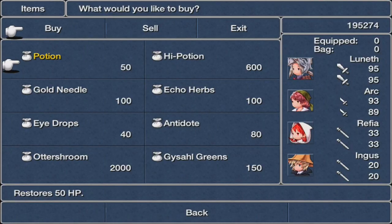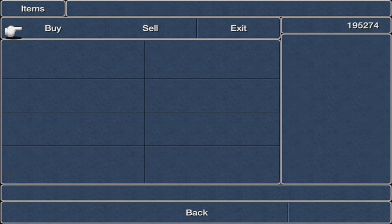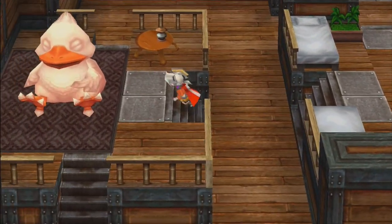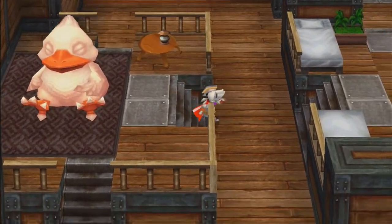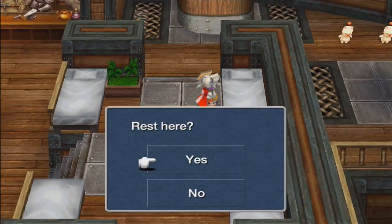The items shop doesn't have anything super useful — there's an Ether's Room but I already have Teleport. Fat Chocobo is over in the corner. I can rest up in the beds and it's a free heal!